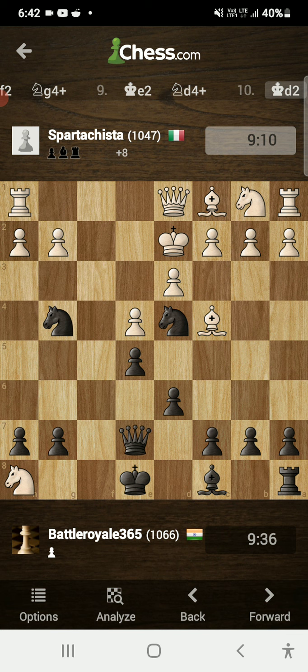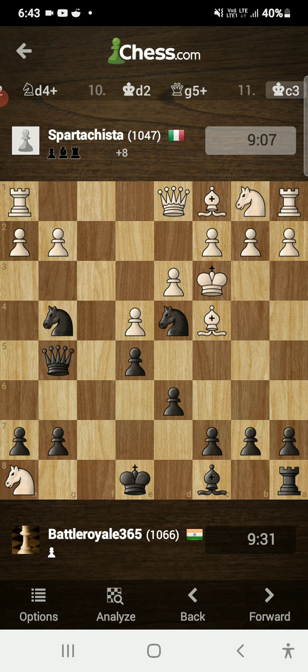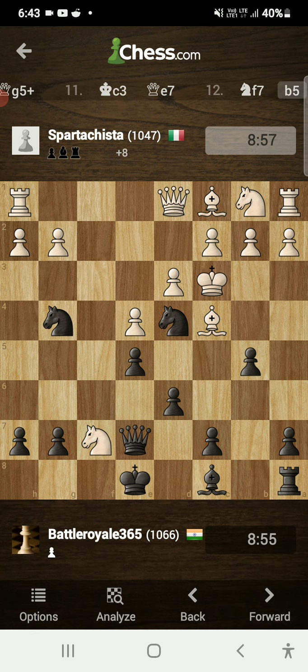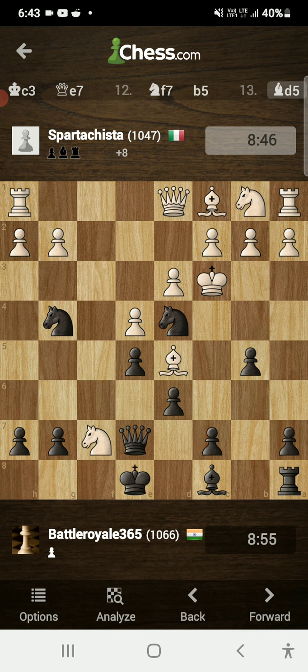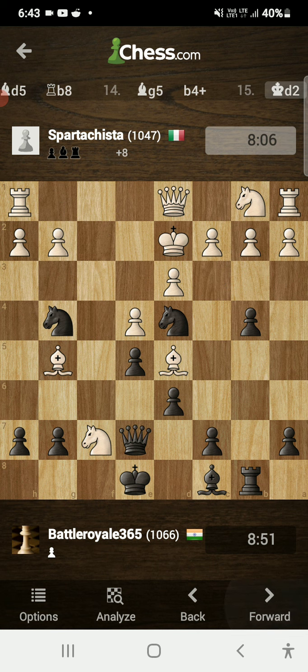I gave check with another knight: knight d4 check. He played king d2. My queen came into play: queen g5 check. He played king c3, and my queen was now being attacked, so I retreated to e7. He played knight f7. I played b5, and he responded with bishop d5 attacking my rook, so I moved my rook to b8.